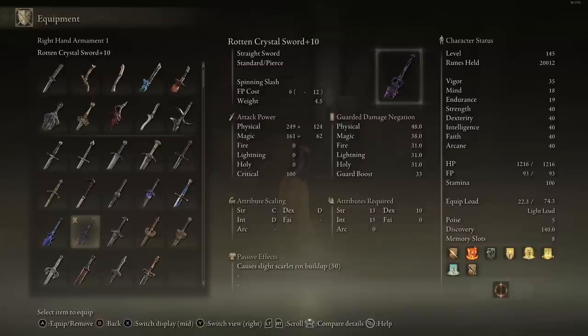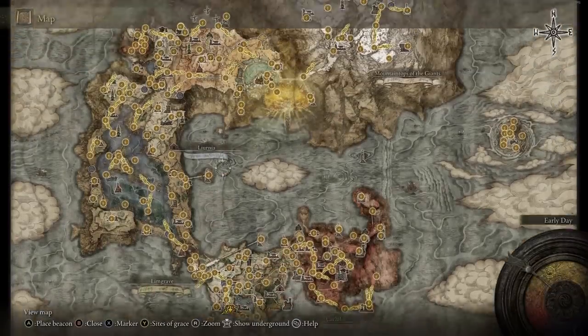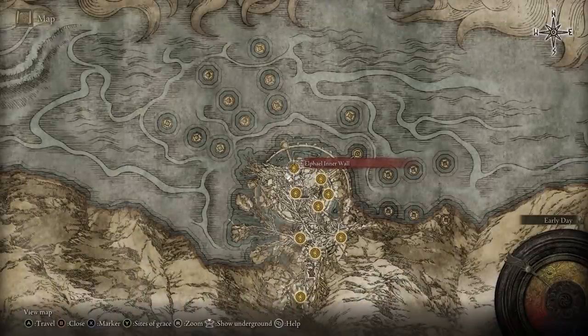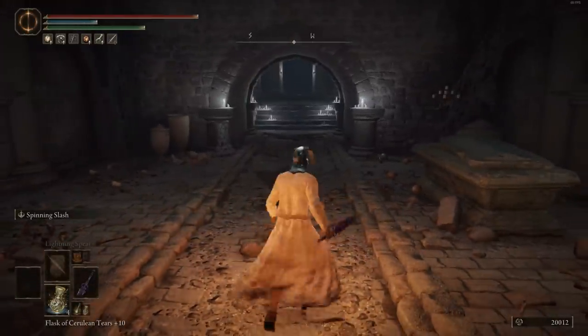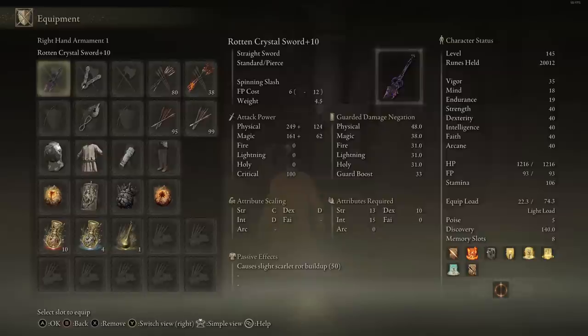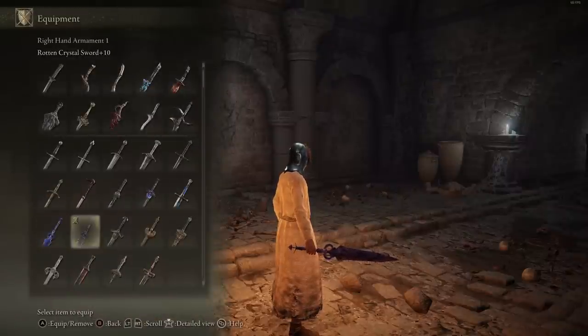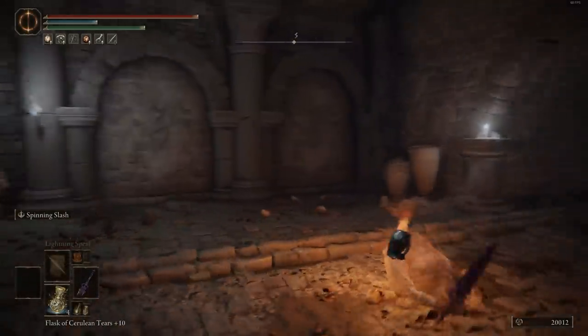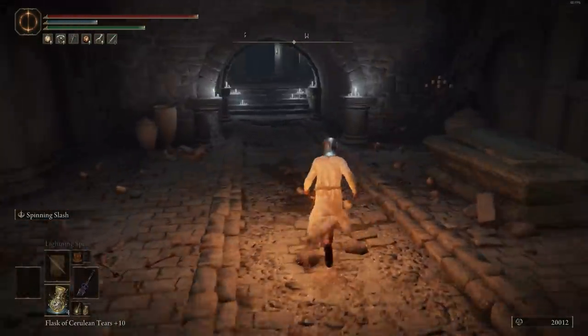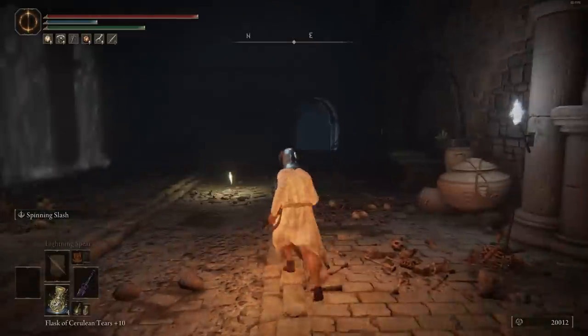Next we have the Rotten Crystal Sword — pretty much the exact same as the regular Crystal Sword but the Rotten version. You'll find it near a room guarded by three Crystal enemies with the weapon in a chest. The moveset is identical. Scaling: C in Strength, D in Dex and Intelligence, with a total damage AR of 598 — less than the Crystal Sword. However, it has the passive effect of causing Scarlet Rot buildup, which is really nice. I prefer this one over the Crystal Sword because of that Scarlet Rot buildup — it's pretty broken in this game and you can just have this in your offhand to keep inflicting damage over time on bosses.